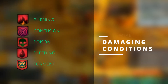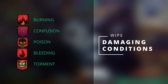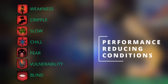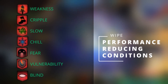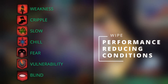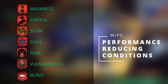Let's move on to conditions. Damaging conditions such as Burning, Confusion, Poison, Torment and Bleeding deal direct damage to a group or enemy based on the condition power of the attacker. Whereas performance reducing conditions such as Weakness, Cripple, Fear, Blinds, Chills, Immobilize, Slow, Taunt and Vulnerability all reduce the effectiveness of the person they are inflicted on by reducing or restricting mobility, increasing skill recharge times and forcing attacks made by the target to miss or making the target more vulnerable to attack.